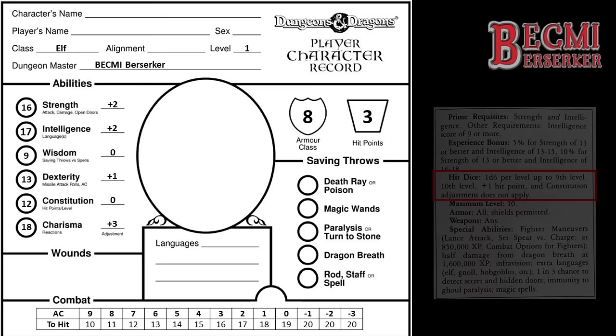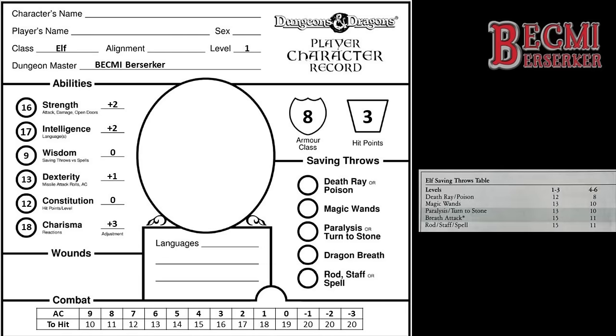The next thing I need to do is add my Elf's saving throw scores to the sheet. In Bekmi, saving throw scores are determined by class. So: death ray or poison is 12, magic wands is 13, paralysis or turn to stone is also 13, dragon breath is 15, and rod, staff or spell is also 15. These saving throws are pretty much on par with the human classes, but we'll see how significantly these scores drop over the course of 10 levels.